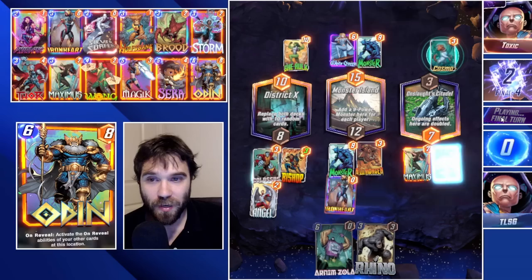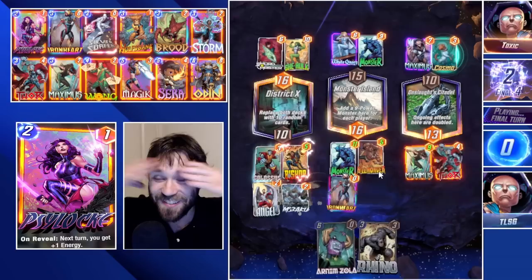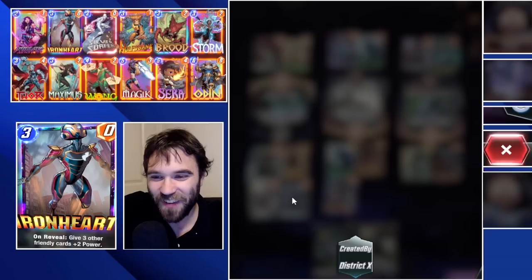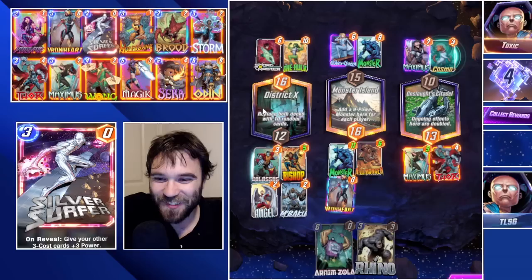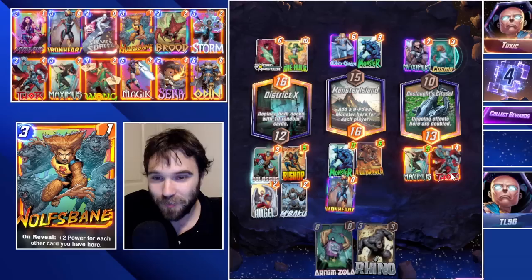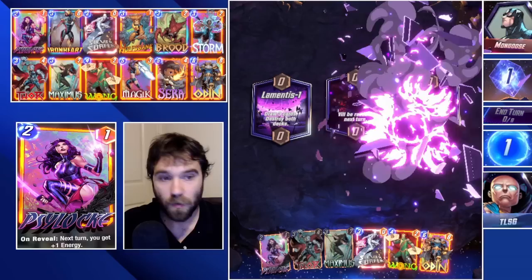If they use the Arnim Zola from White Queen there's no way to keep up with their power push in Monster Island, so we try District X and Onslaught Citadel. They outplay us with a different line. We have seven power here - it really depends on what Iron Heart hits. Iron Heart gives us the lucky upside hitting in two locations, giving us the win condition in that lane. We found the win condition with Thor by pushing just that little bit of extra power. Very lucky - we might be the toxic one - but we'll take it.